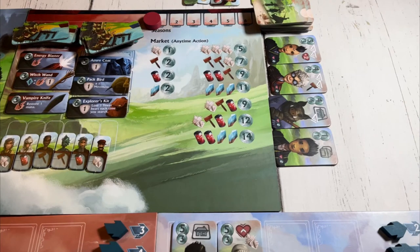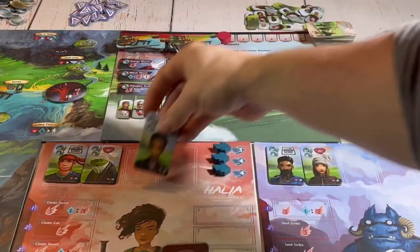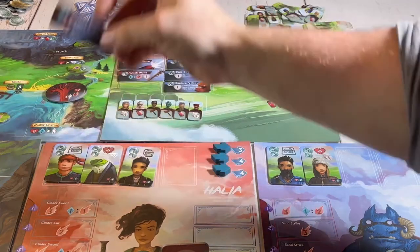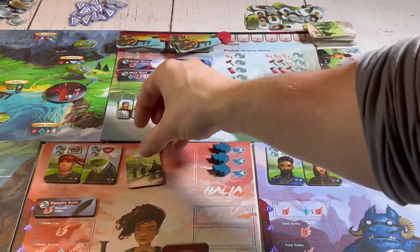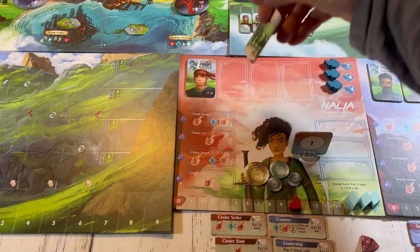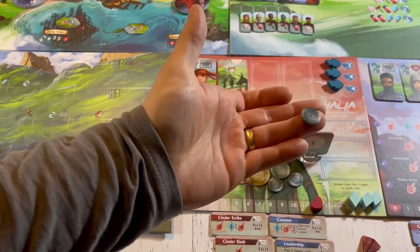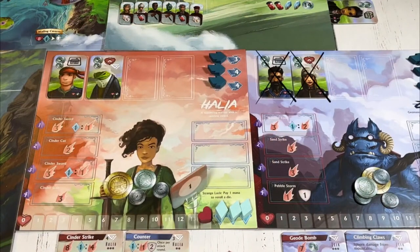If a player chose to recruit a new specialist, one of the four revealed specialists beside the board can be chosen. That player pays double the cost shown in the top coin value, adds it to their board, and immediately gets to do that specialist's ability, flipping the specialist over at the end of the turn. If any player chooses to rest a specialist, they flip over the chosen specialist and gain either two hearts or one coin from the supply. Note that opponents' specialists cannot be rested — only your own.